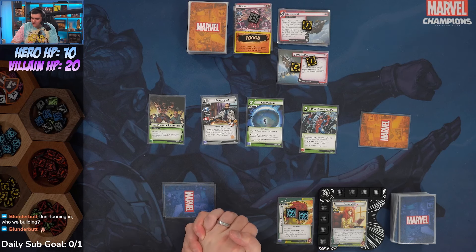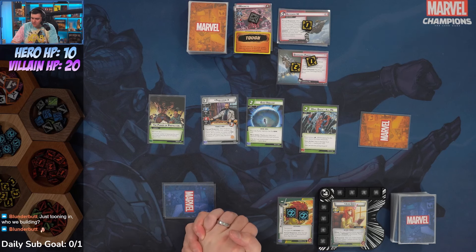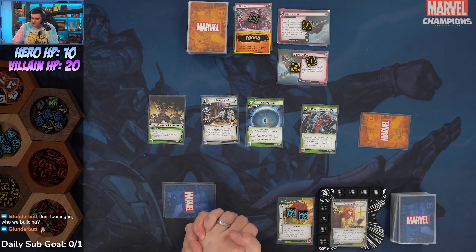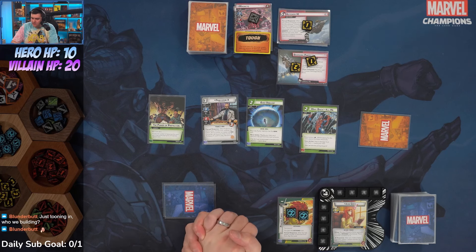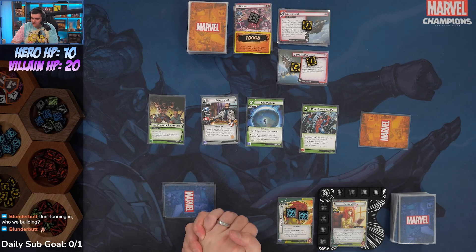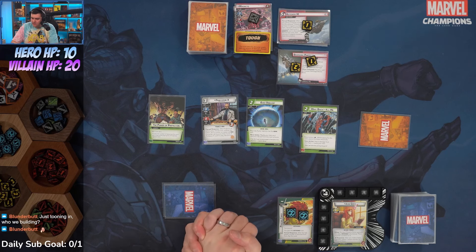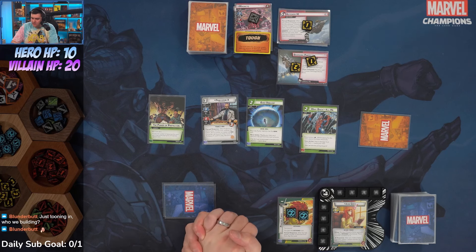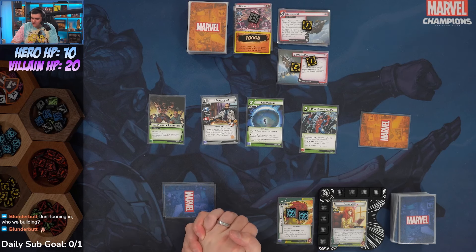We haven't drawn any of our Psychic Misdirections yet — there they come. We're going to draw two Misdirections, but hang on to these two so we don't deck out. When we draw the Misdirections we can have Magneto take out Unison — she has a Tough, but at least we're not taking the damage. If we draw two Misdirections we can ping her and Magneto retaliates one — okay, that works. The last card drawn is unfortunately another Psychic Misdirection, so we're ready up.